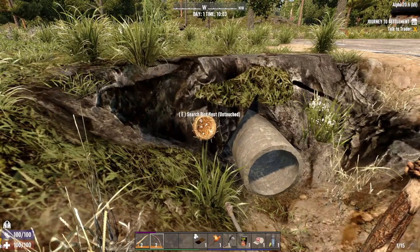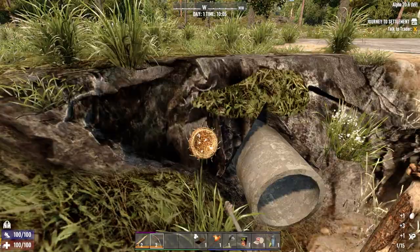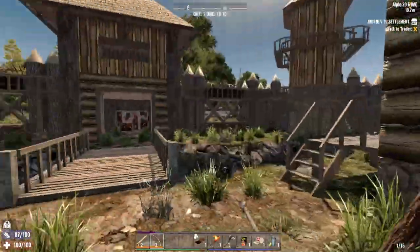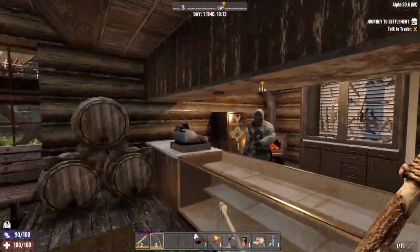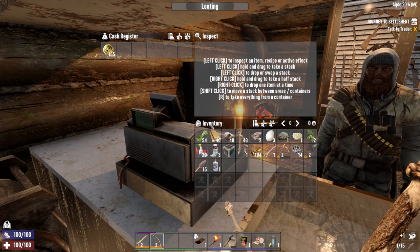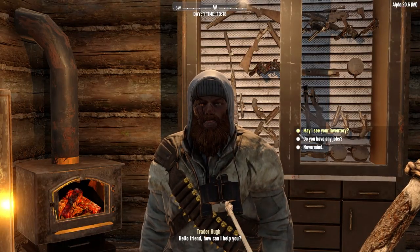Now the game really is messing with me — a bird's nest sideways in a ditch. And we'll check out the goodies, what all he has around the fort here. Hugh — you smell of the dead. I mean, there are zombies outside, Hugh, you know, it tends to happen. 155 Dukes, don't mind if I do. We're going to donate one back — it's a give a penny, take a penny moment. We're going to donate that back.